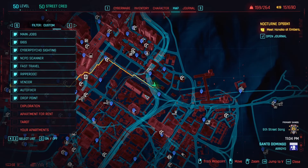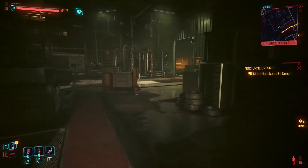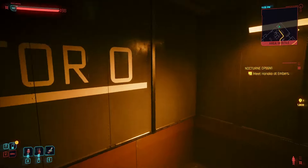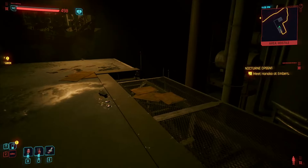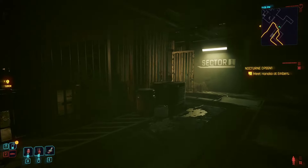If you want to get David's Sandevistan, or what may very well be his cyberware, go ahead to where you find Evelyn. Down in the basement there is this room. You will need 10 technical ability to open the door. I have no idea if there is any other way to get it, but there might be other spawn locations.